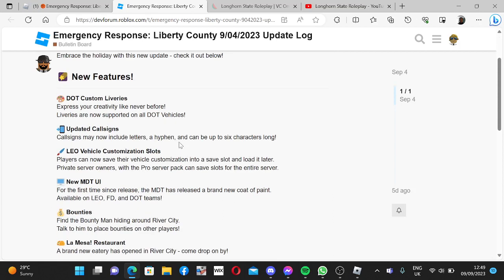So new features — we've got creativity like never before. Movies are now supported with no DOT vehicles, so that's quite cool. Also, custom LEO vehicle customization slots: players can now save their vehicle customizations to a save slot and load it later. For server owners with the pro server pack, save slots for entire subs. That's quite cool.